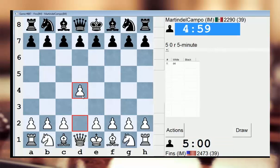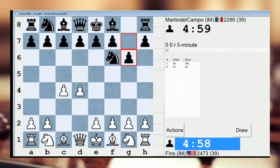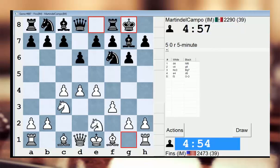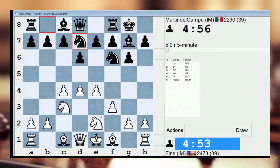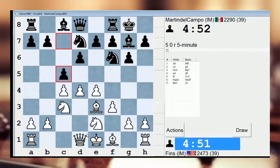Hey guys, this is John, and I'm playing Martin Del Campo. This is a repeat opponent. I played him twice recently, and we're getting another King's Indian. We battled it out in this same line recently, so I'm curious if he's found any sort of improvements for black. I guess we'll find out shortly.